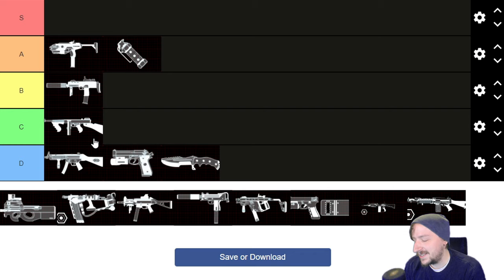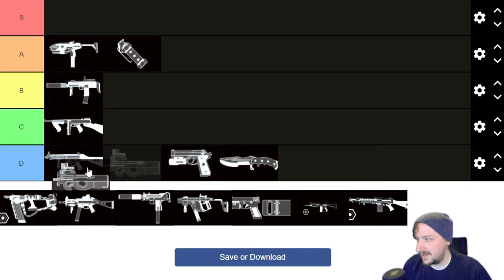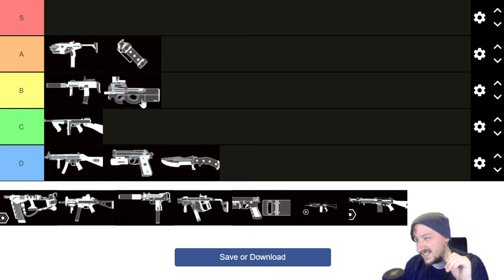Moving on to the tier threes, we've got the P90. P90 is okay — you get a lot of bullets with it, especially if you're max level SWAT you have 100 rounds in the magazine so it takes a long time to run out. It has a nice sight, it is full auto. Unfortunately the P90 really doesn't upgrade that well, so it's an okay option if you want to replace something like the MP7. I'm still probably going to put it in B tier — decent but you can potentially do better.